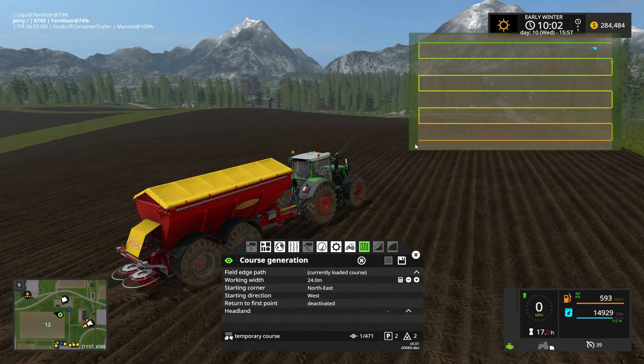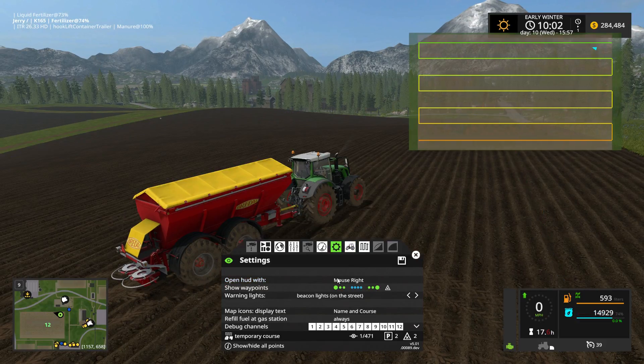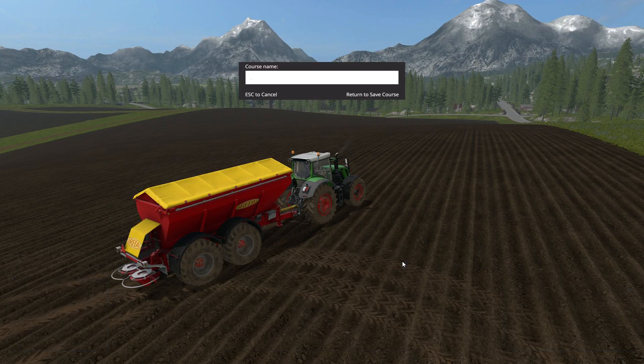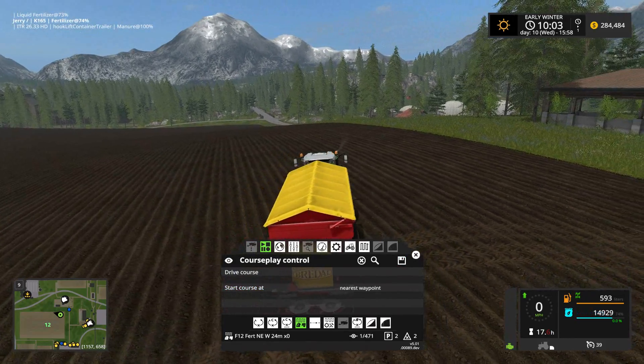We don't need a return to first point — he'll finish over here, which is fine. Four-wheel drive is fine to have activated. We can look at our course creation and then name it. I'll call it F12 Fert, northeast to west, 24 meters, no headlands — I'll put zero in my naming convention to indicate no headlands. Hit return to save it and we're ready to go.